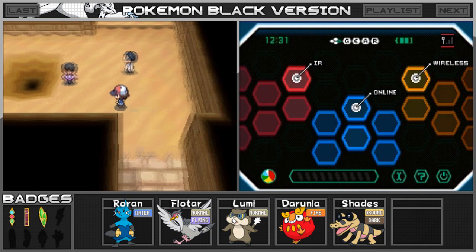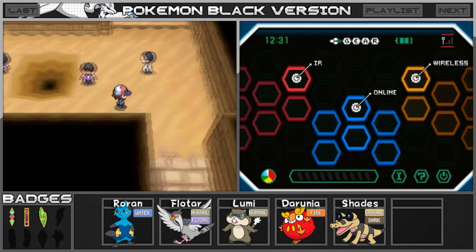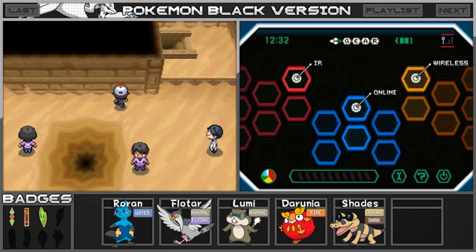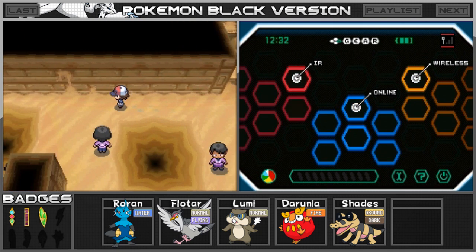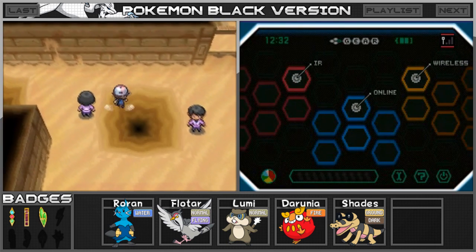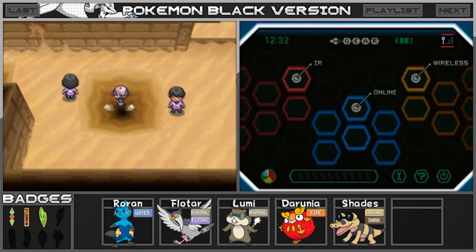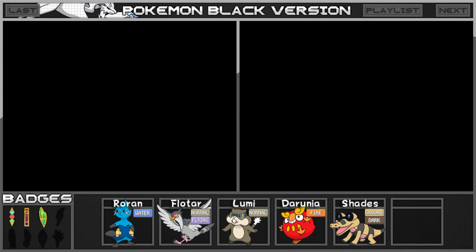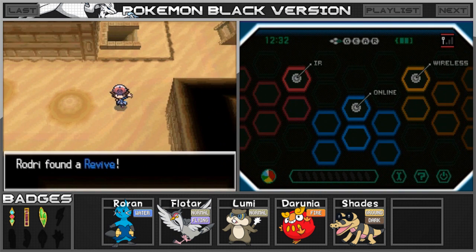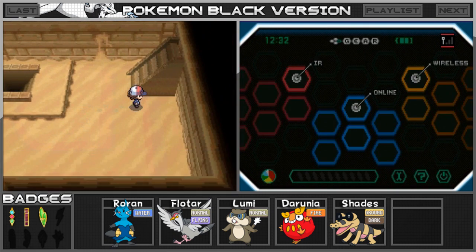I'm going to try to dodge some of these trainers because it looks like we're gonna have to battle them. Which way should I go? Can I run through this? I'm falling down a hole — I'm too young! We fell down a hole. We find a Revive — probably a heads up that we're going to end up fainting somewhere in this place. Let me throw out another repel before we keep moving.